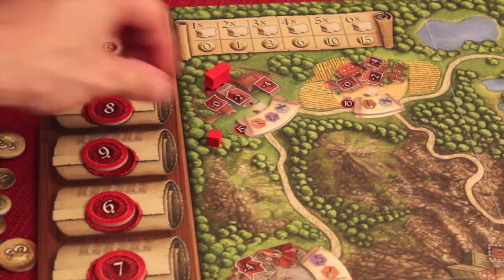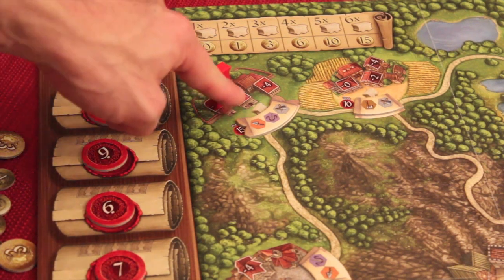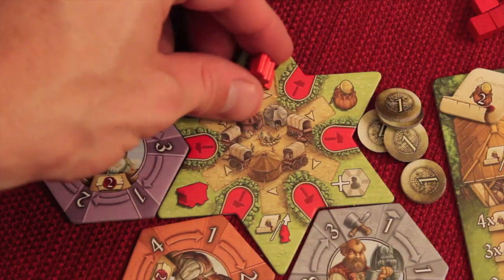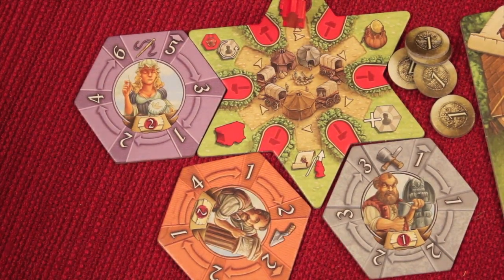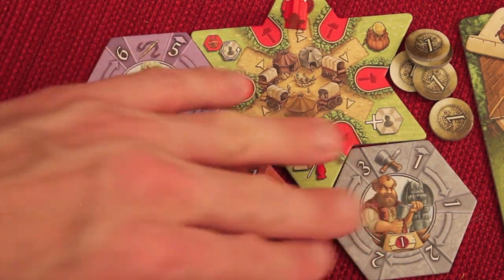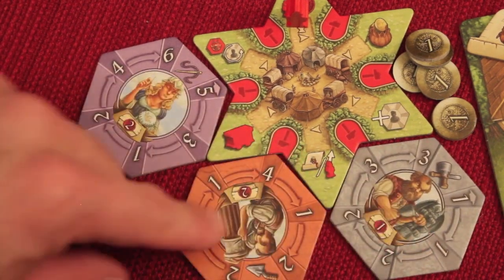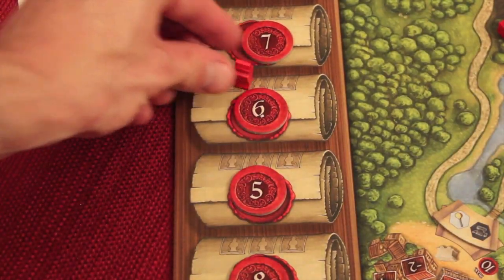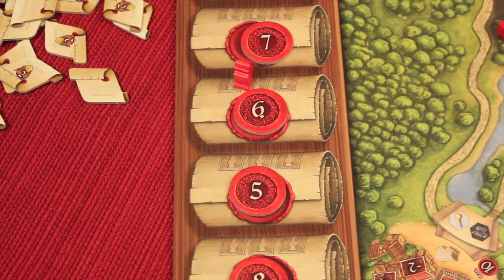When you finish a build you place your cube on that location, marking it as used — subsequent builders there take point penalties. There's also a repairs action available from any location. You can spin up to three workers — one each from different guilds — and each spinning worker contributes its repair points to your prestige total. It's a way to gain small points and advance in increments, and any remainders convert to bonds just like a regular build.